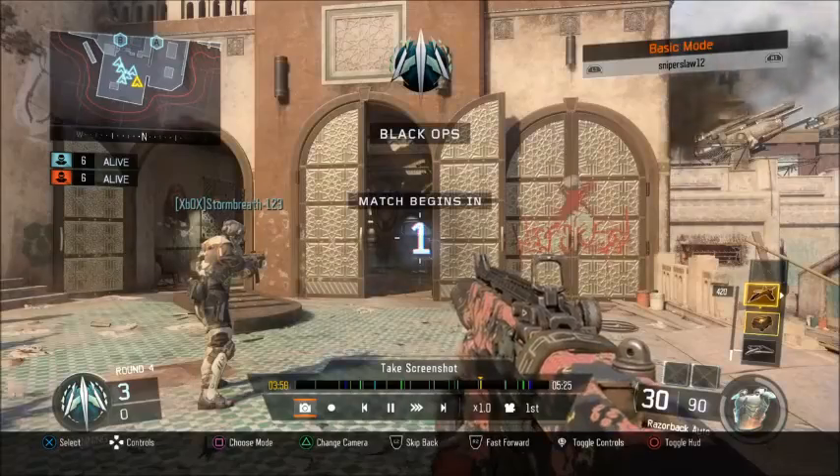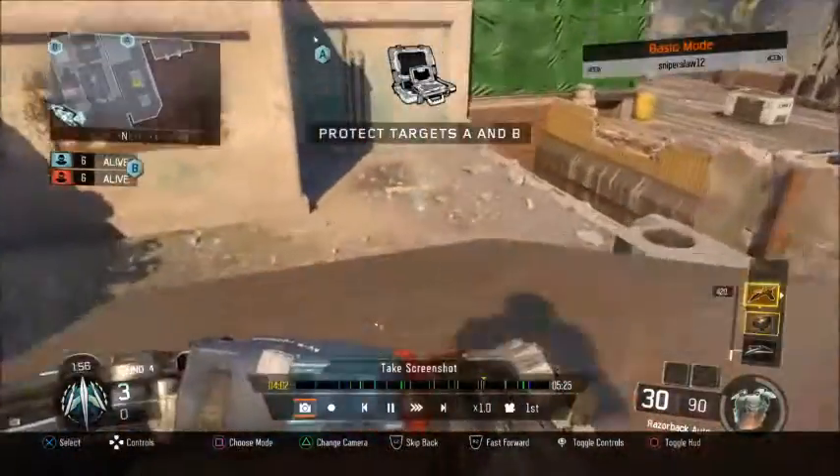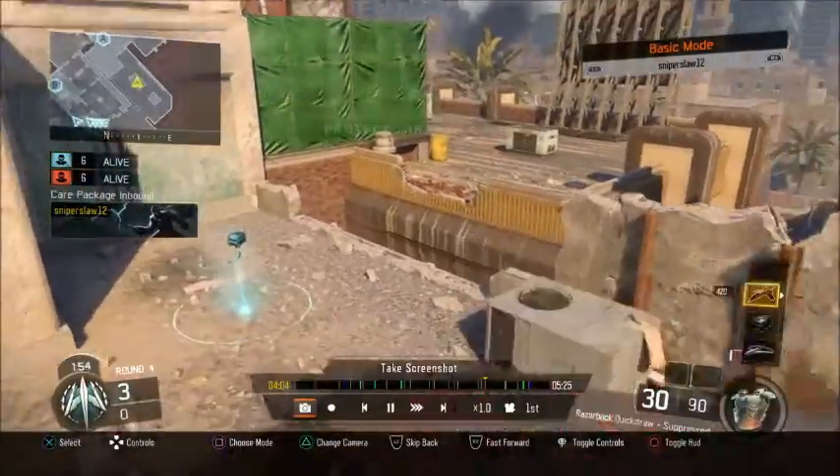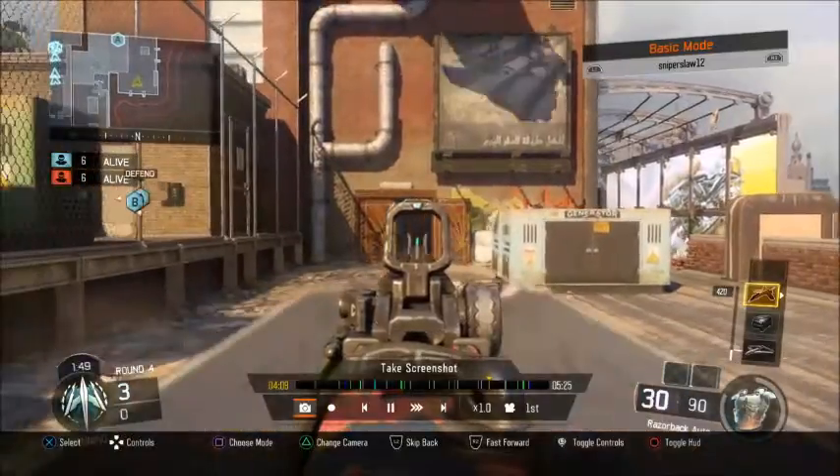The lightning strike next round is perfect. Unfortunately I didn't get the last kill there, but overall it's a pretty easy round win. They're not showing too much resistance at the bomb site. I was able to get into a building quickly and we got the round win. Heading into the fourth and final round, I've got a care package and a lightning strike.